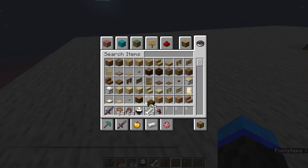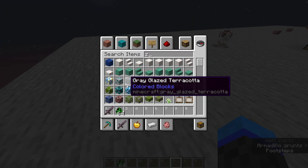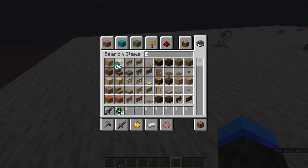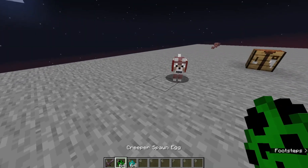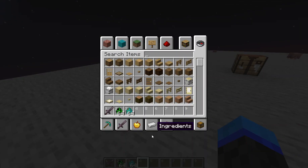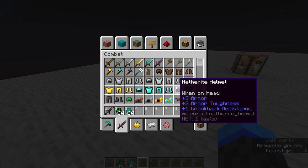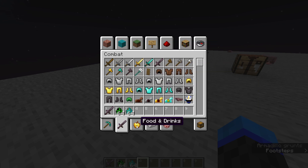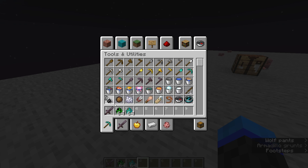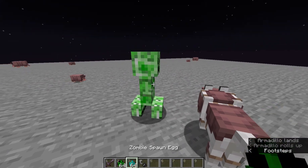Once it's tamed, you can put dog armor on it. Now the dog armor isn't actually that good — look, if I spawn a creeper... but it's for science, guys. Let's get a flint and steel from tools and utilities.